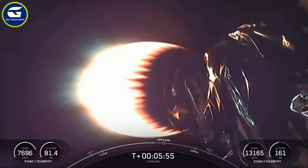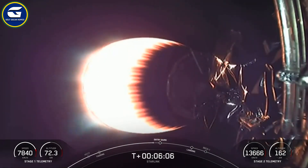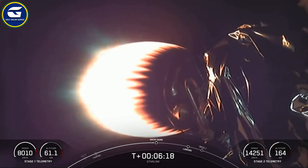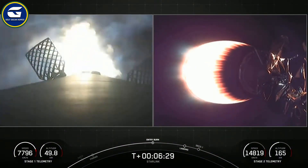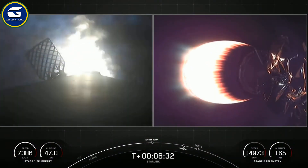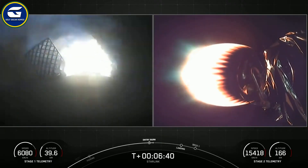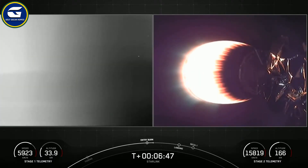We're about 30 seconds out from entry burn. As a reminder, Falcon 9 is equipped with four hypersonic grid fins positioned near the top of the first stage, which guide it back during reentry to the ground. Stage one entry burn start — and there we go, we have entry burn start. Stage one entry burn shutdown — beautiful, entry burn cutoff.